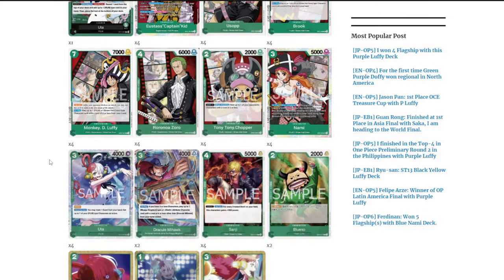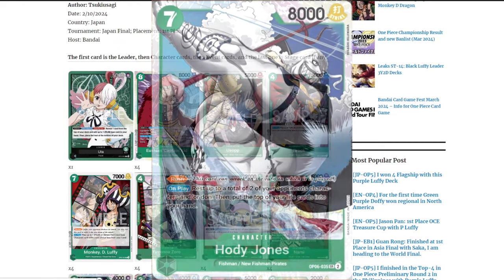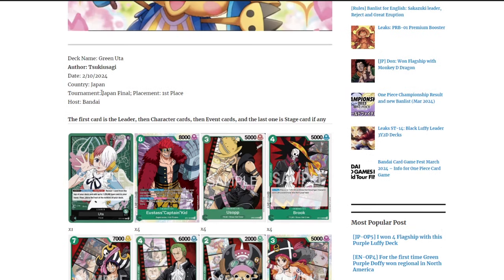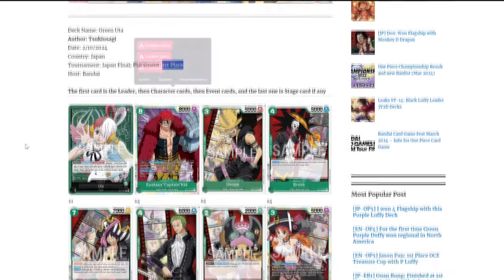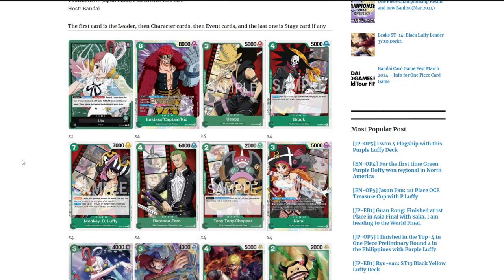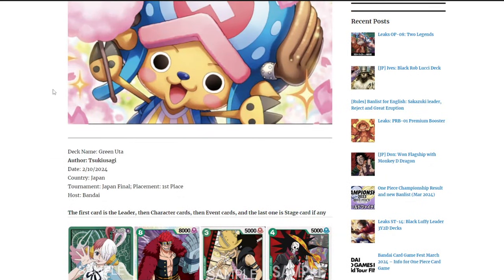You could also add the nine-cost Zoro or the new Hody Jones as finishers. You can remove one Usopp if you don't like him and replace with one Zoro or one Hody Jones — it's a taste thing. If you want to copy this list exactly, it was the Japan Finals list where the player actually won against Katakuri, because Katakuri couldn't get rid of the fused captain Kit. This deck won the Japan Finals.